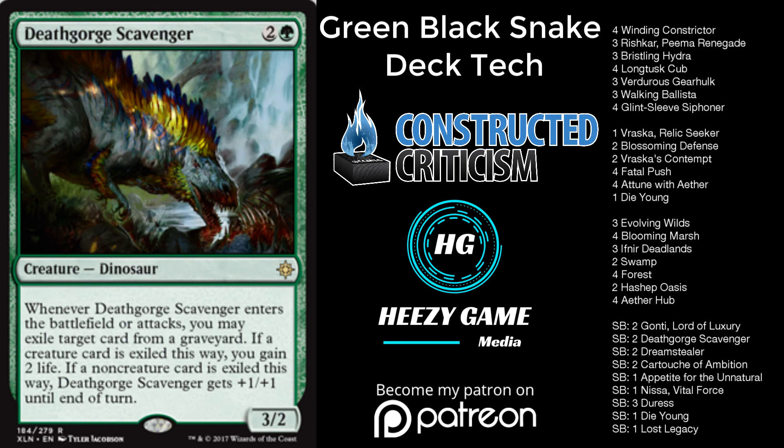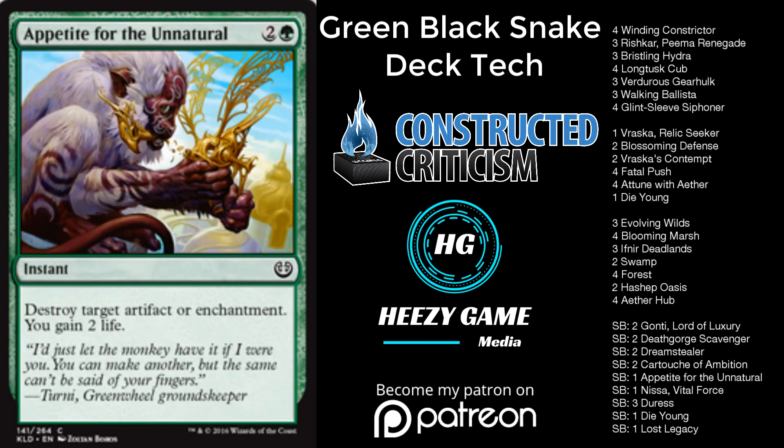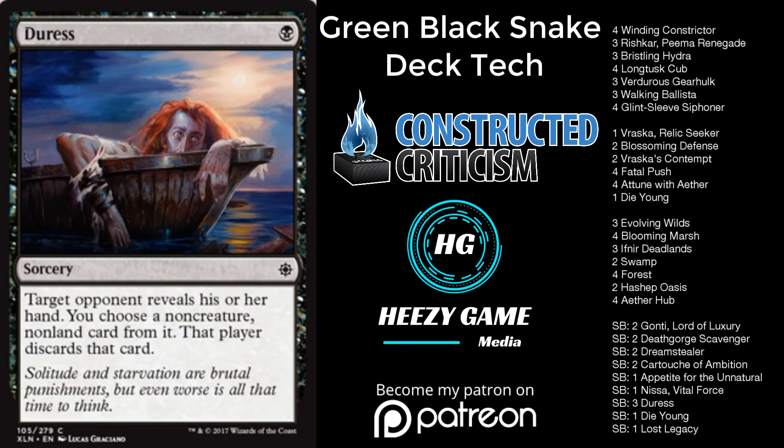The sideboard has two Deathgorge Scavenger, two Dreamstealer — one of the biggest reasons for Hashep Oasis — two Gonti Lord of Luxury, two Cartouche of Ambition, one Appetite for the Unnatural, one Nissa Vital Force, one additional Die Young, three Duress, and one Lost Legacy. I've been pretty happy with this sideboard. I don't have Yahenni's Expertise in the deck anymore because I think the tokens deck is on such a large decline that it's not worth including it. I'd rather have more impactful spells.